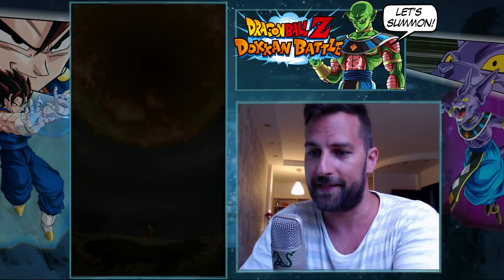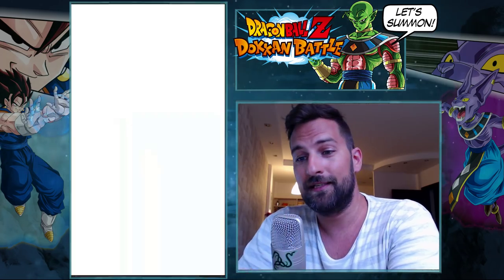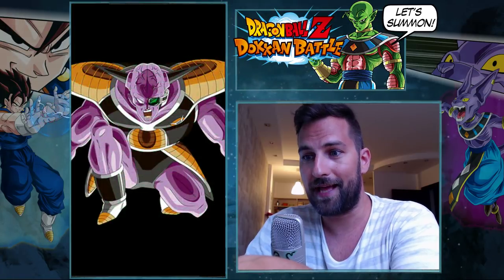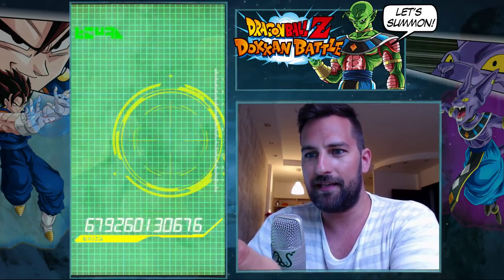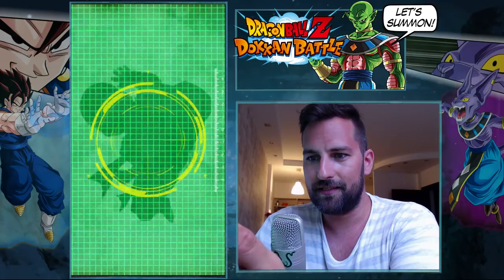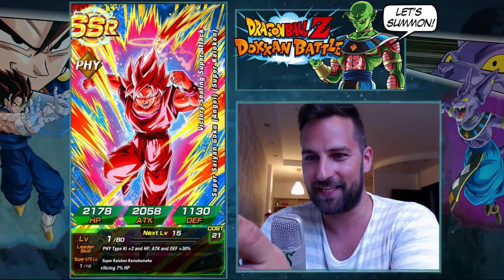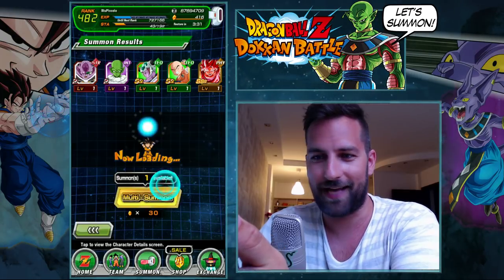Alright, let's start without further ado — 50 Dragon Stones for the first step. A lot of people mentioned this, but I don't pay attention to the summon animations anymore, especially on banners where you're guaranteed a featured unit and the last unit will be an SSR no matter what. It kind of took away the drama from the summon animation. There we go — another Goku! And this one isn't even the guaranteed one.